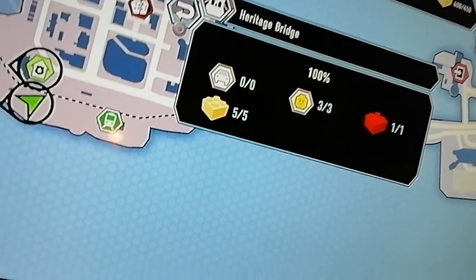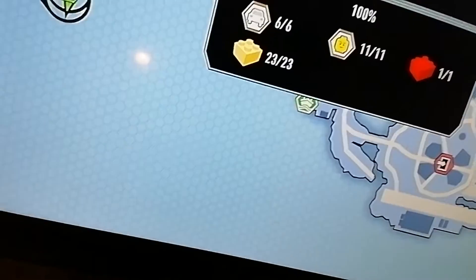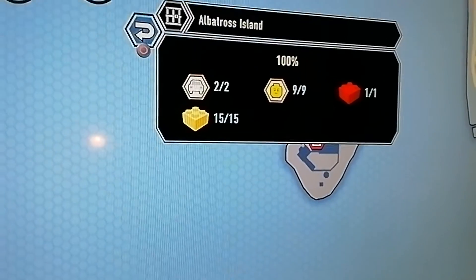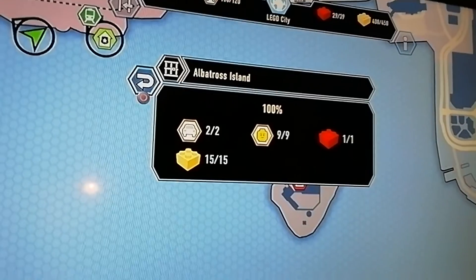Next is Apollo Island with six vehicles, 11 characters, one red brick, and 23 bricks. Right here, Apollo Island is at 100% — two vehicles only, nine characters, one brick, and 15 challenges to get gold bricks. And that's the last one of the 100% guide.